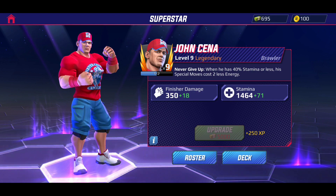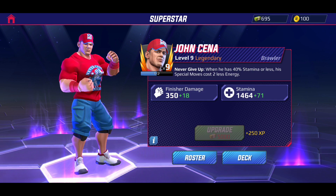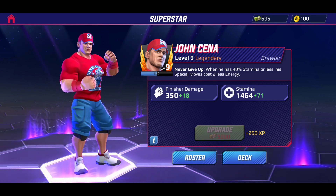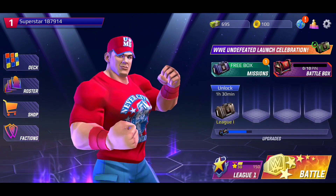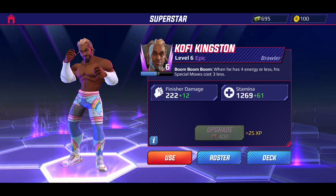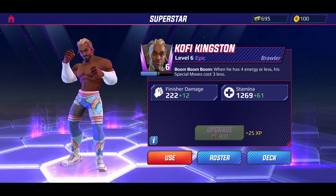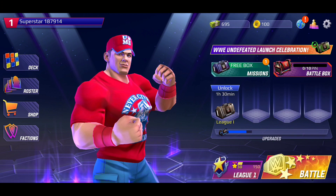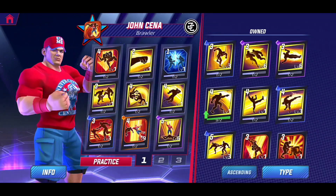As you can see, when you're playing the game and it progressively goes down, once it hits the 40 percent mark your special or signature moves will cost two less. We've actually seen this in the past with Kofi Kingston — his Boom Boom Boom ability, whenever he has four energy or less his special moves cost three less. So John Cena is a little bit in the same perspective.